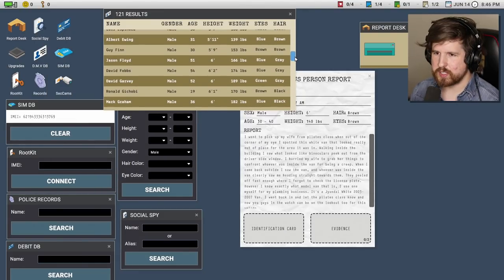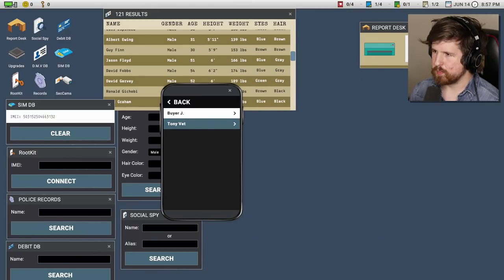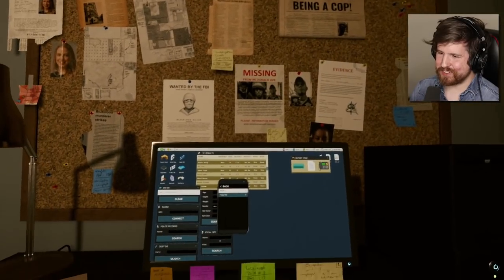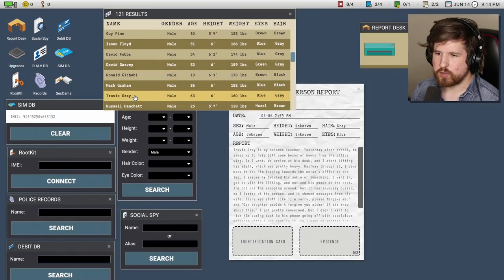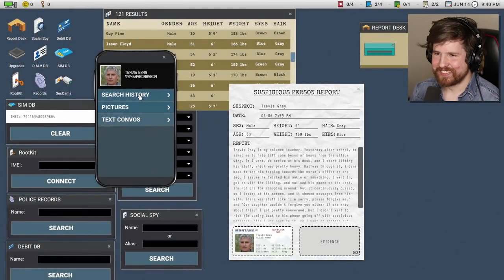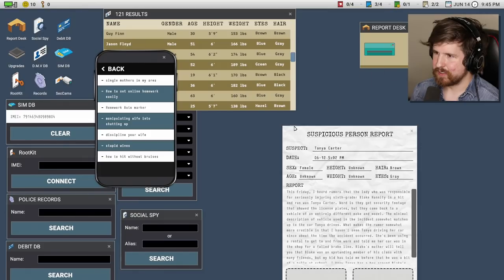Going to check the lights real quick. Once again you don't actually have to check the windows. Been in that detective mode for too long — I'm getting soft. What's our next one? Travis Gray — another not shred. I cracked into his phone twice on accident. We got two search histories to throw in: manipulating wife into shutting up, and discipline your wife. Yeah, two ones that we got there. Let's check the cameras — we're good.